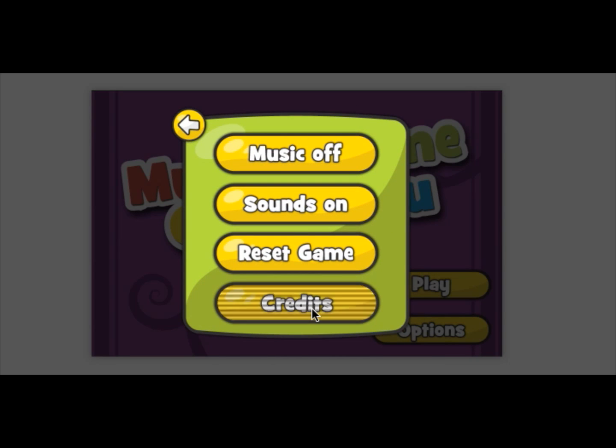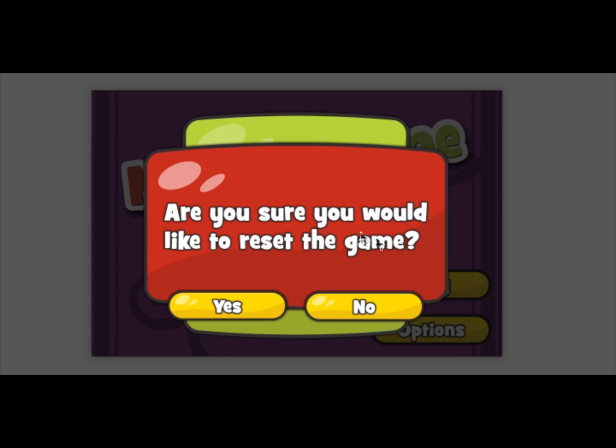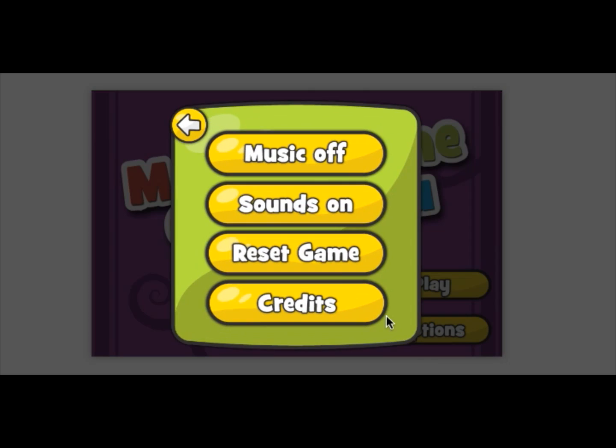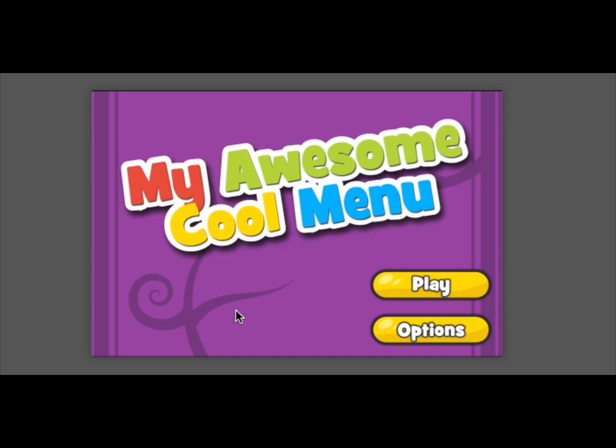We have a credits button that'll take you to your credits page if you have one. And then I have a reset game button. So you hit that and it asks, are you sure you would like to reset the game? If you say yes, it'll reset all the levels back to zero and lock everything up again. You can hit no. I'm going to go into reset game and hit yes — it has a different sound, which is really cool.